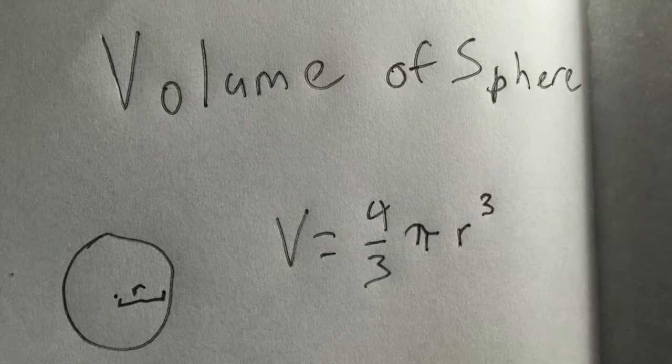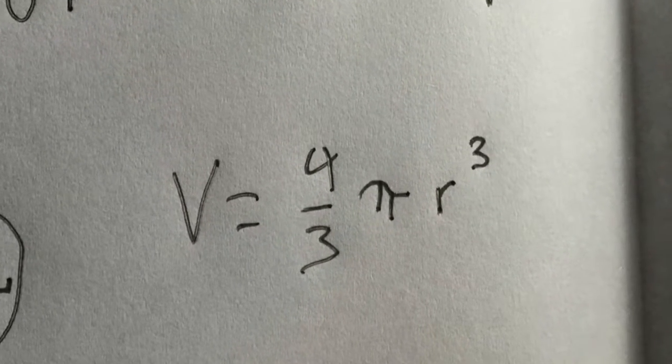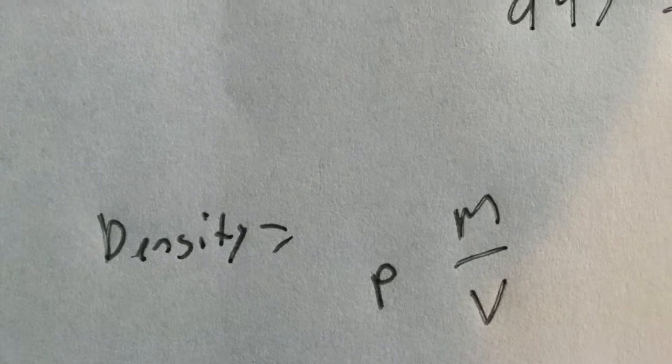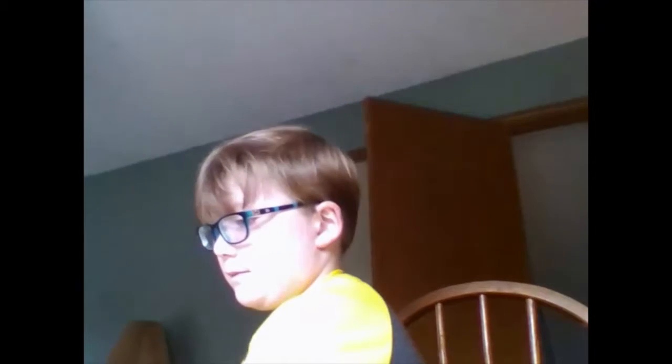So, the volume of a sphere is four-thirds pi radius cubed. The most important formula is density, which is mass divided by volume.